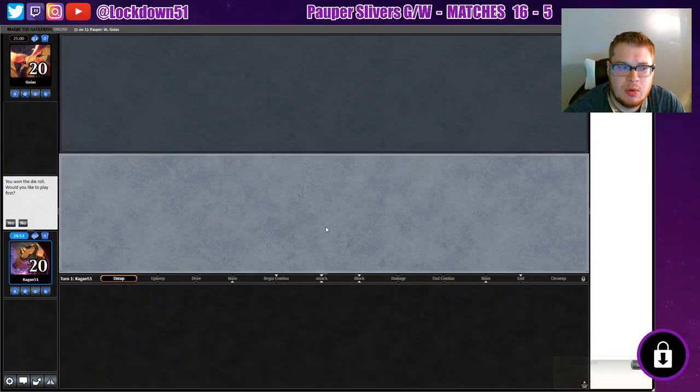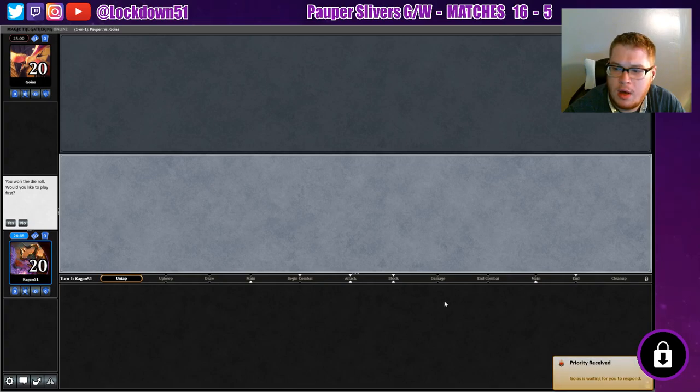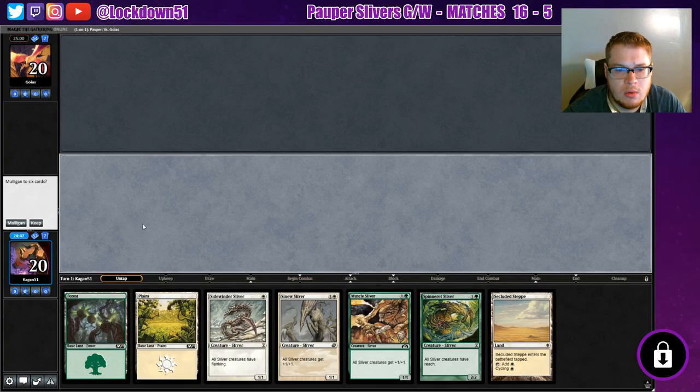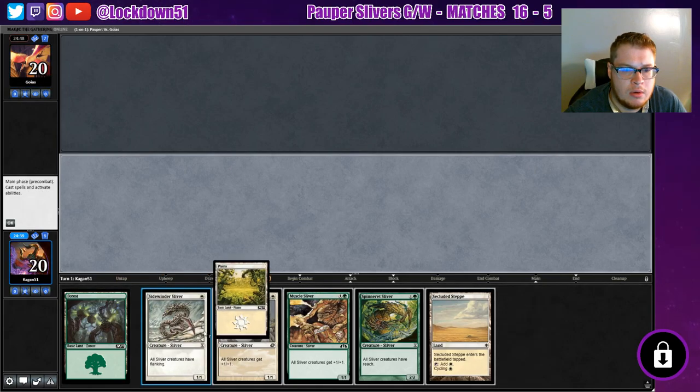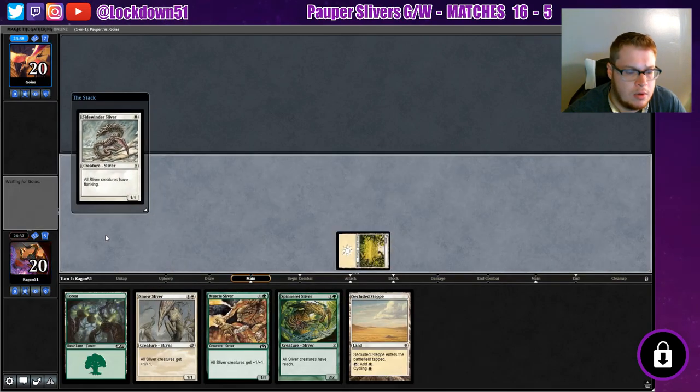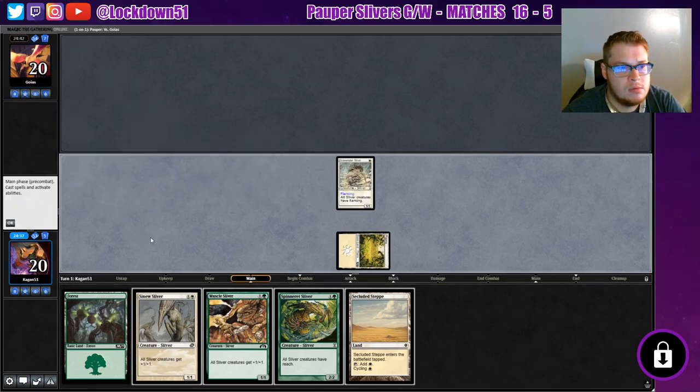Welcome back everybody, it's time to lock down some MTGO Pauper Slivers. Let's get into it. We won the die roll so let's start and see what we're up against. I like this hand — we've got a cycling we can throw out if we need to. We'll keep it. We'll probably still lead with the creatures; not going to cycle turn one, we're just going to play out Sidewinder. And swing it back to them.